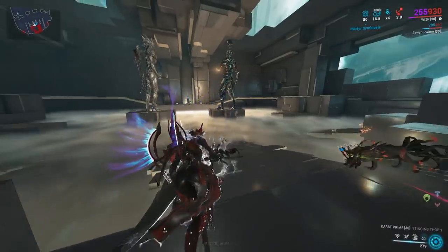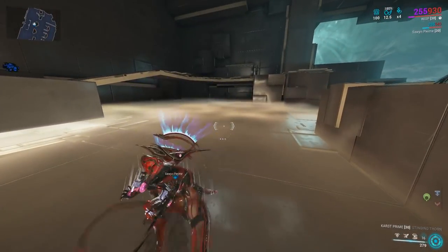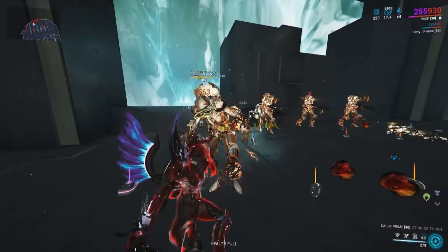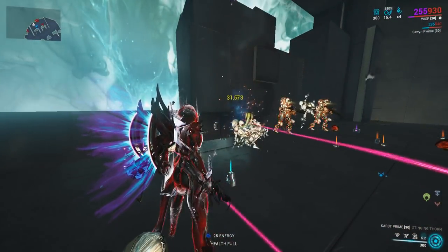A big thing with heavy attacks before was you'd have to do your heavy attack, then move over to the next guy, do the heavy attack there. That step of moving between targets has been eliminated, because just pressing the button will teleport you between them. There are a couple of weaknesses with a build like this — let's go over some Steel Path gameplay.